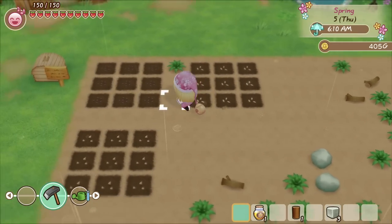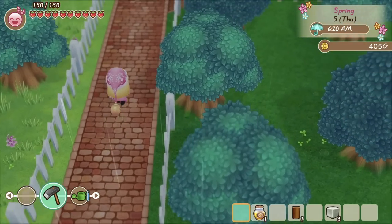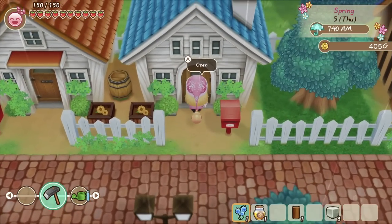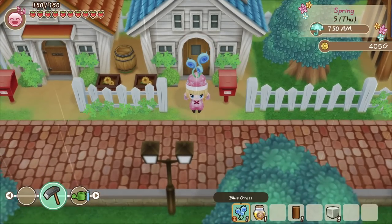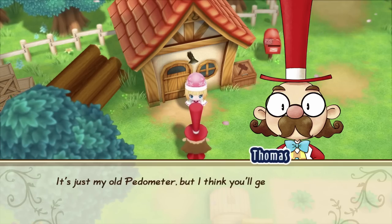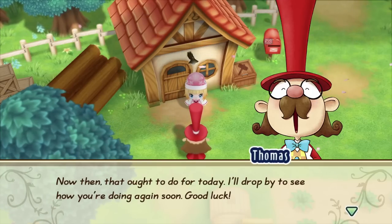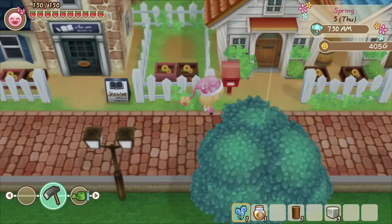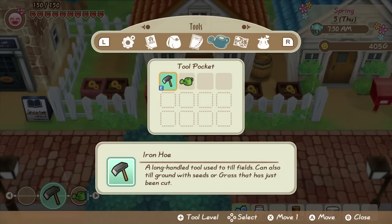Other than pursuing someone for romantic reasons, there are some other benefits to having good friendships with people. For example, with the mayor you'll have the ability to get gifts during the winter month through the Christmas socks feature. That's something to look forward to in winter, and you have a long time to build up that relationship. The same actually goes for Ellen — in order to obtain presents through the Christmas socks, you're going to have to build up your relationship with Ellen, which unlocks that feature to begin with.